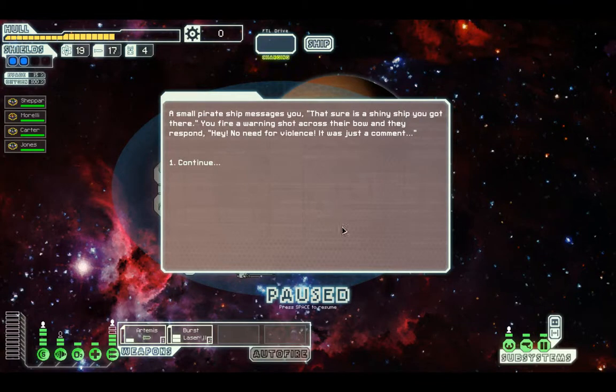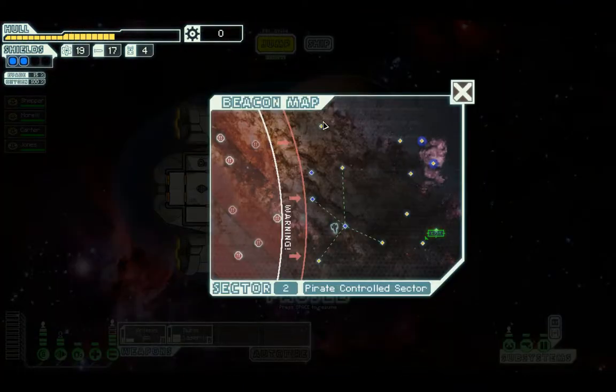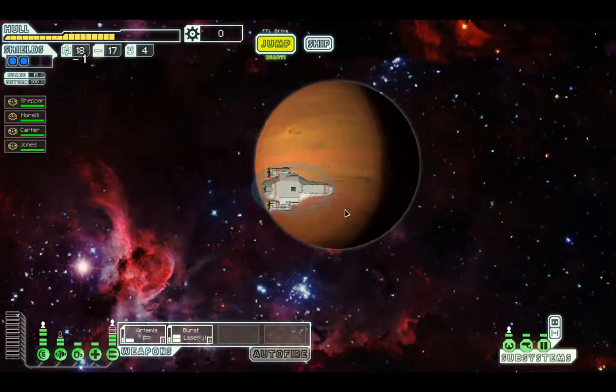A small pirate ship messages you: 'That sure is a shiny ship you got there.' You fire a warning shot across their bow and they respond, 'Hey, no need for violence. It was just a comment.' Oh right, I thought I was going to be in some sort of fight there. Let's go down again.